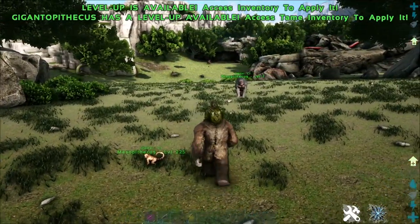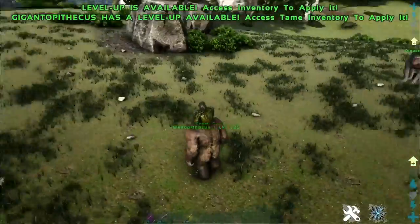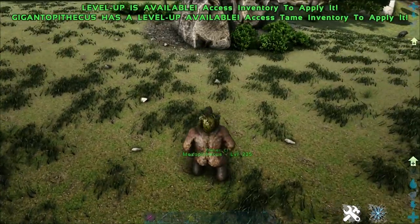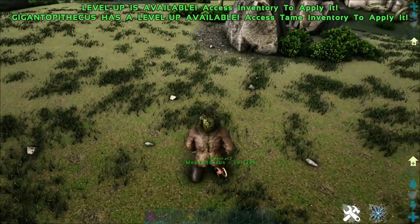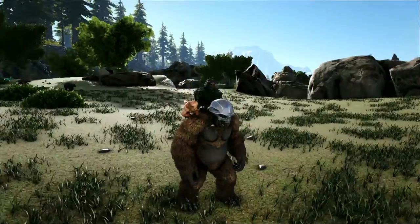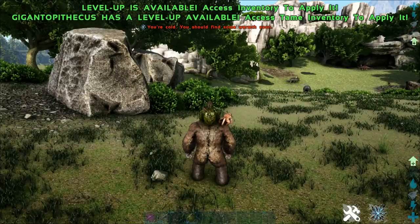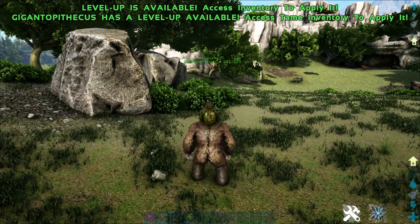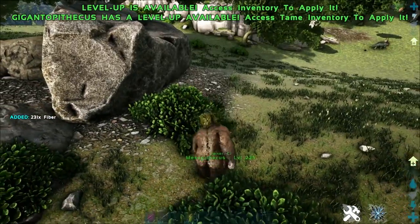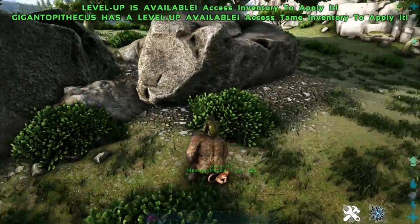Another ability of the Gigantopithecus is you can pivot on the spot and walk in any direction. He also has the capacity to pick up shoulder mounts — you can see here we have a monkey on our shoulder. You can pair this with Microraptors or Pegomastixes and even throw them using the C button. You can also have one on your own shoulder, creating a big dino train of shoulder pets.